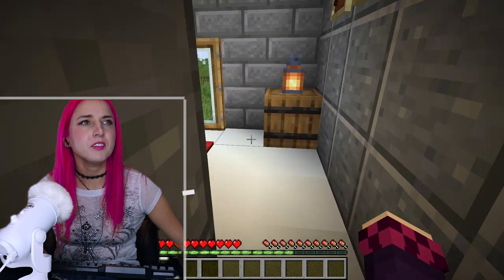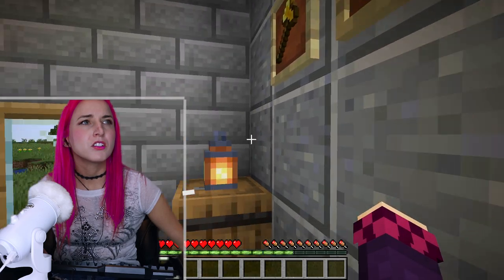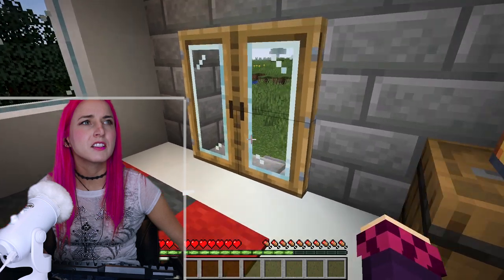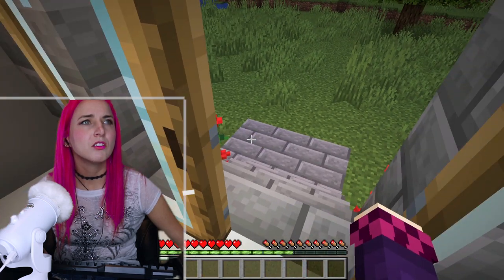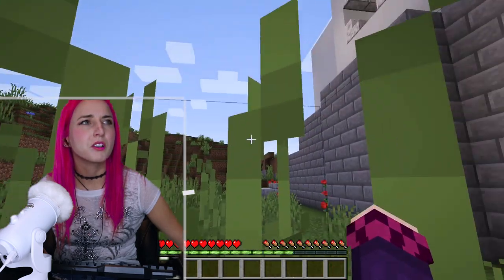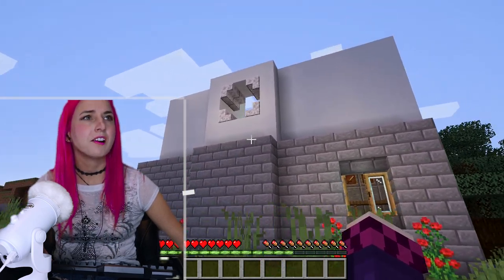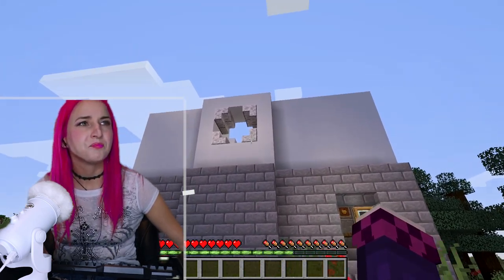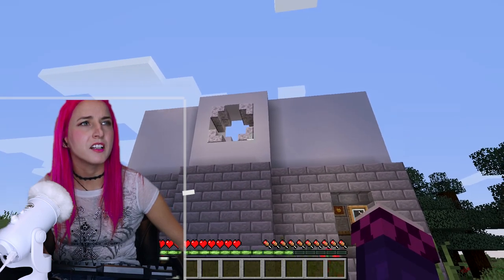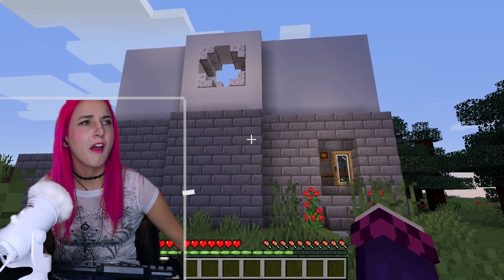And then over here a little entrance way. Some pictures. Nice little carpet here. This is the back of the house. I wish that the concrete had stairs - it would look more flowy, but whatever.